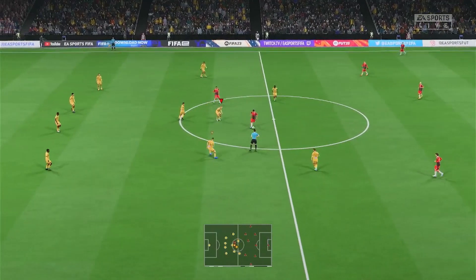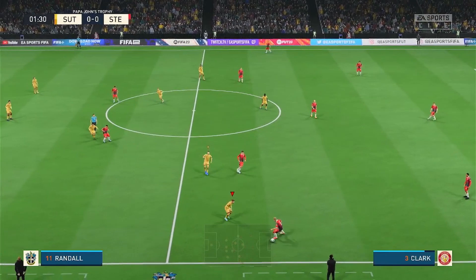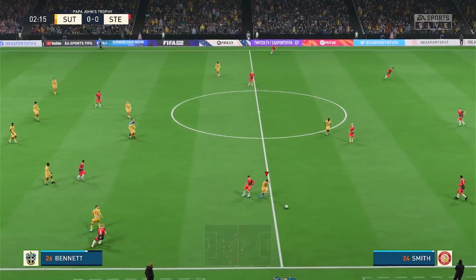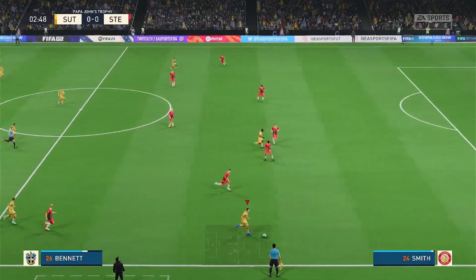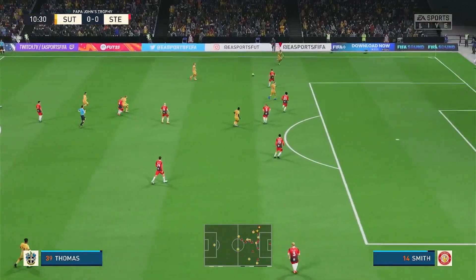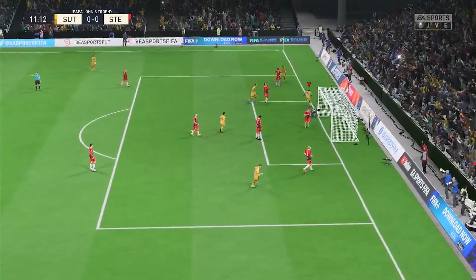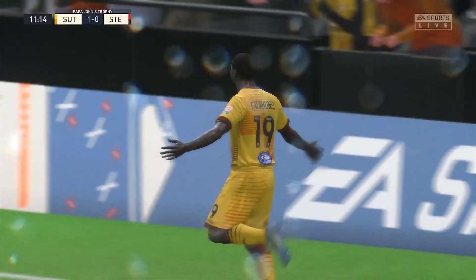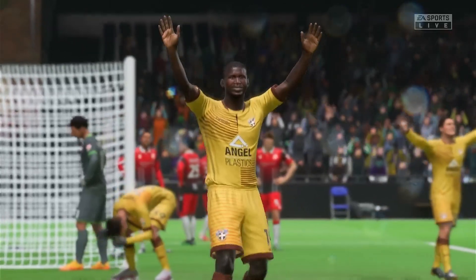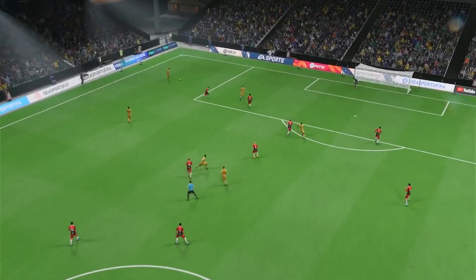They have no goalkeeper on the squad, so they've been rotating different outfield players in goal. Jordan Roberts is the man who's going to be in goal for them today — he was in goal last time and we won 3-0. Stevenage and Sutton United are two teams at opposite ends of the table in League 2 as they face off in the Papa John's Trophy. Art Thomas puts the cross in and Fadahunzi's there and he's going to put the ball in the net — Fadahunzi always has a nose for goal in this competition and he gives Sutton United the lead.